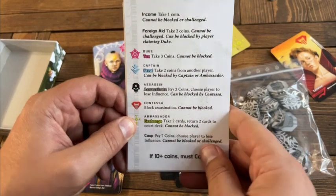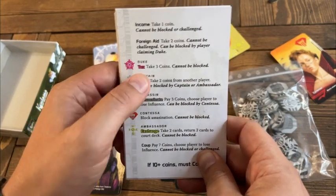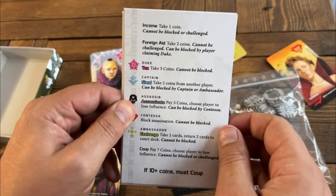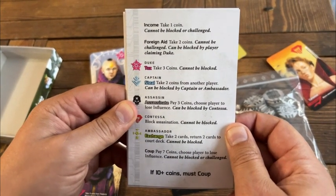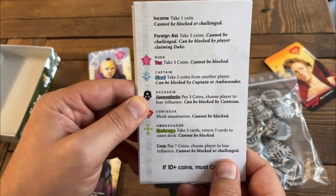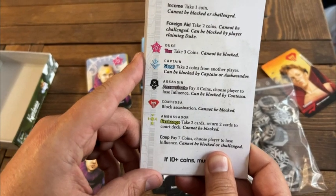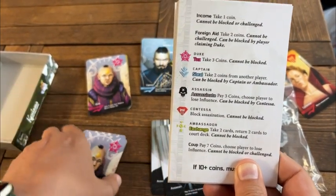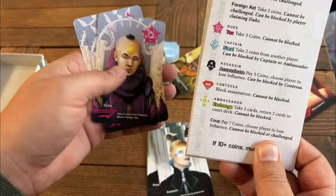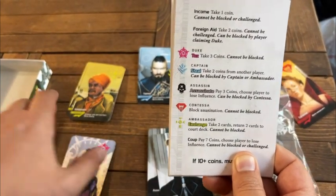Hopefully that was a decent example. Each of these character cards have different abilities. The duke can take three coins, can't be blocked. A captain can steal two coins from another player, but it can be blocked by a captain or an ambassador. An assassin can pay three coins and choose a player to lose influence — that means the player loses one of their cards. A contessa can block an assassination, and an ambassador can exchange cards. There are three of each card, so the ones remaining that haven't been dealt out can be in the middle, and you can exchange your cards to get new ones with the ambassador.